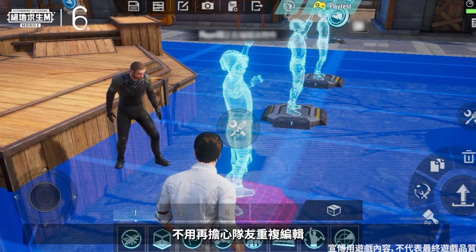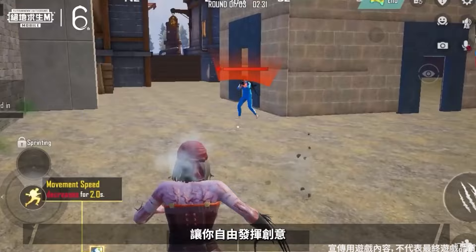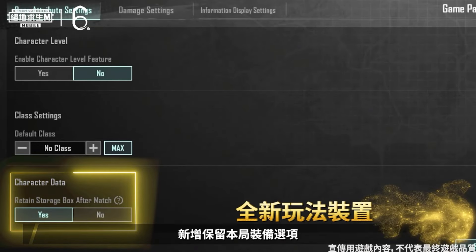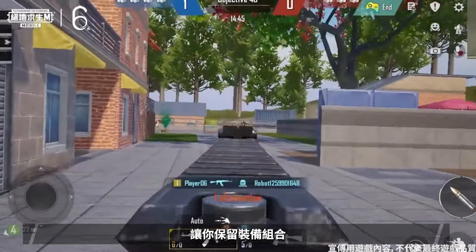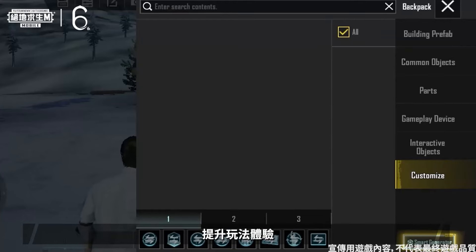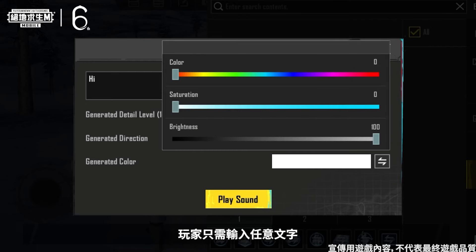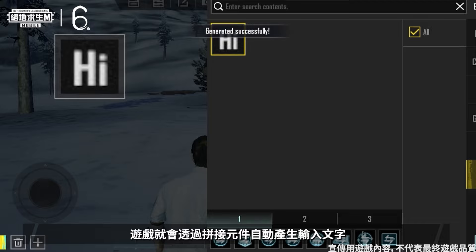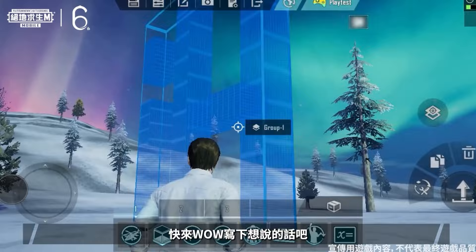When editing as a team, teammates editing the same object is no longer a concern. There are still even more improvements to support your creative freedom. An option to retain the equipment from a match has been added, and the match-wide detectable action management system will help you retain your items and progress for an improved gameplay experience. A new smart generator function has been added that invites players to enter any text, and the game will automatically generate a grouped object according to the prompt.